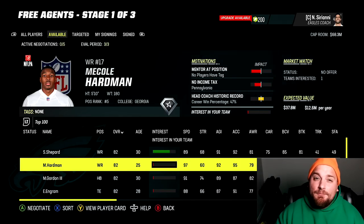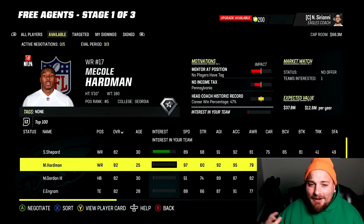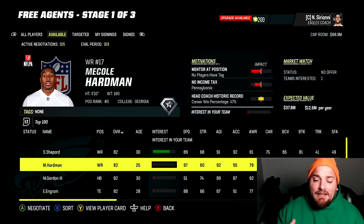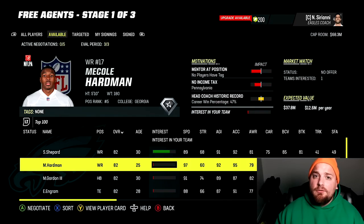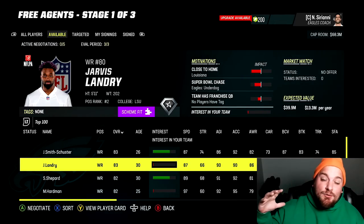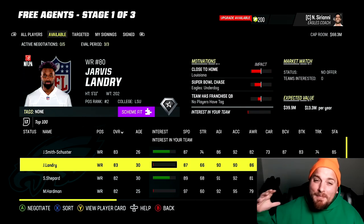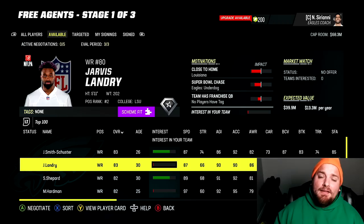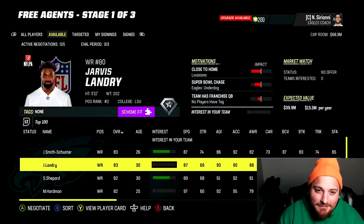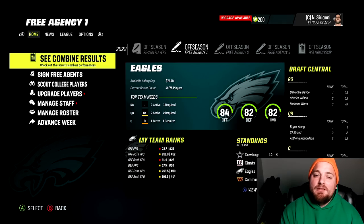That's really one stage of free agency — you can do it two more times to fill out your team. I'm a big fan of how free agency works in Madden 23; it reminds me a little bit of recruiting in NCAA. If you're a bad team and your motivations aren't great, don't worry — it's fluid. As you add mentors, land a franchise quarterback, and become a Super Bowl contender, those motivations will change and your team will become more appealing to big name free agents.